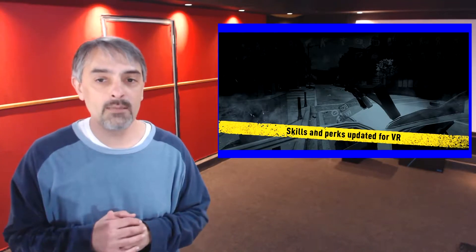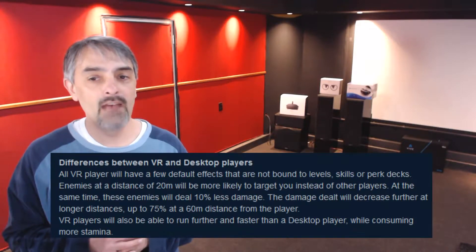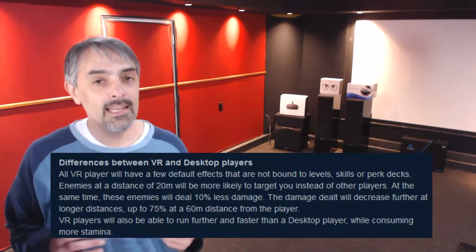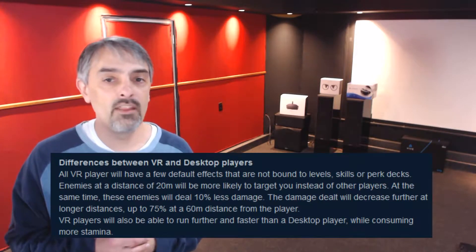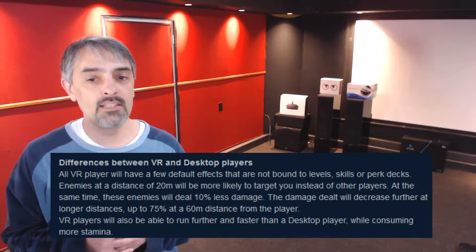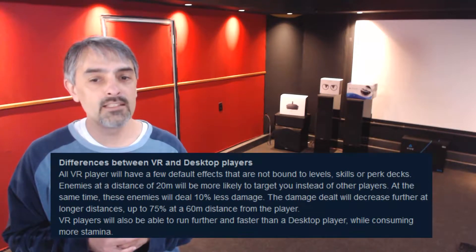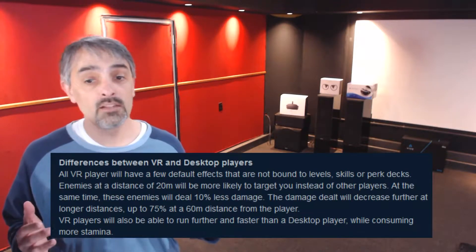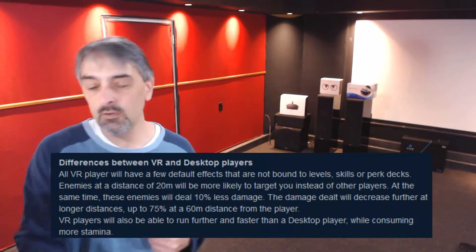Reading right off the Steam page regarding differences between VR and desktop players: all VR players will have a few default effects not bound to levels, skills, or perk decks. Enemies at a distance of 20 meters will be more likely to target VR players instead of flat gamers, but those enemies will deal 10% less damage. The damage dealt decreases further at longer distances — up to 75% less at a 60-meter distance. VR players will also be able to run farther and faster than a pancake player, while consuming more stamina.